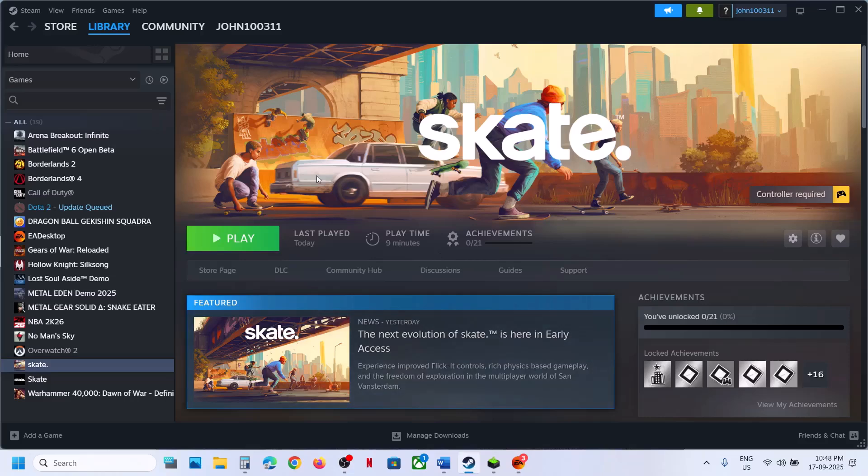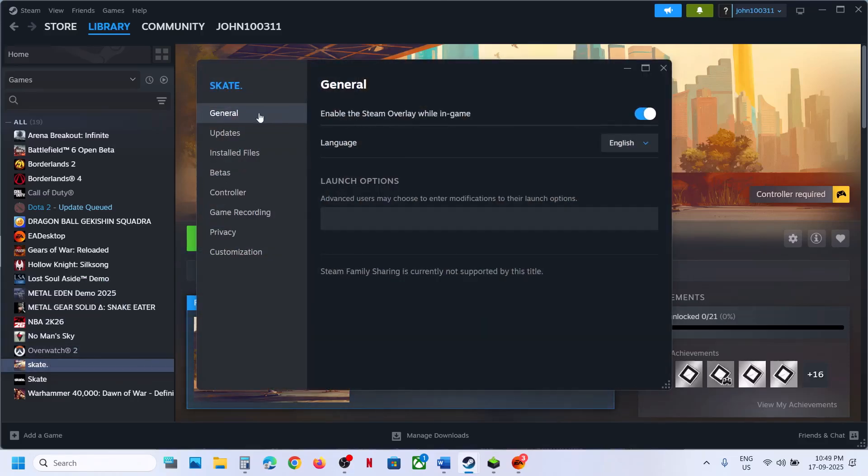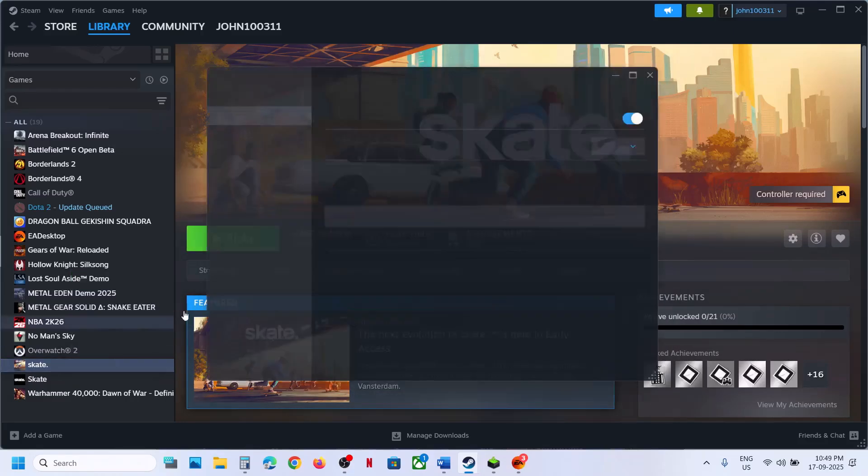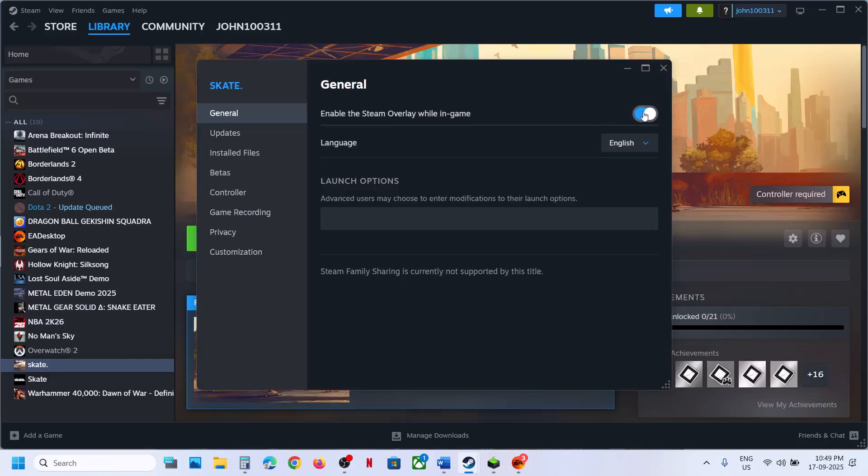If you have the game on Steam, go to Steam, right-click on the game, go to Properties, and over here you can see the General option. Check if 'Enable the Steam overlay while in-game' is enabled. If this is off, turn it on, then launch the game and check. This has worked for many players, so make sure this is on.